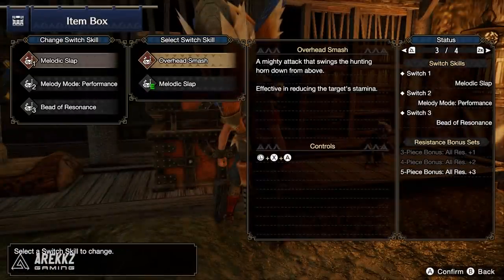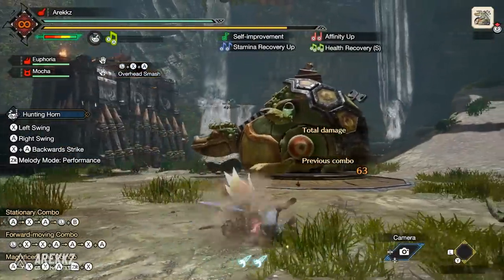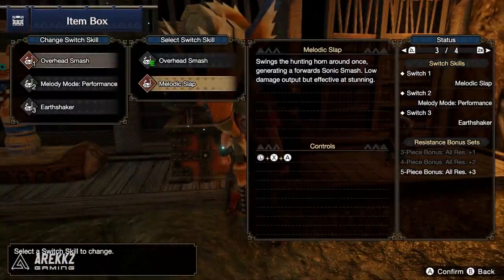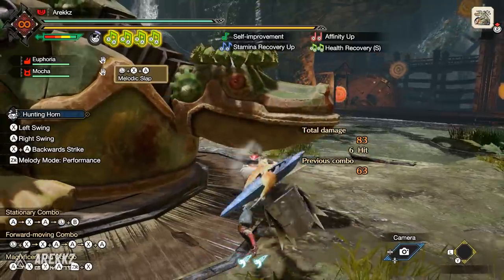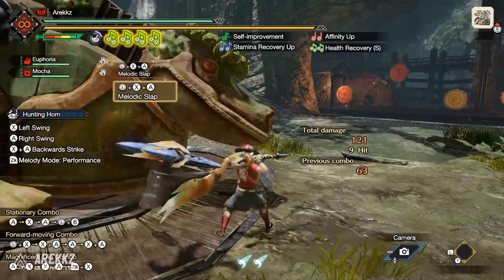For the Hunting Horn, in your first slot by default you have the Overhead Smash on forward X and A — one of your strong single-hit moves on your green note. However, you can swap that out for the Melodic Slap, which uses the same input. Instead, it's a wider sweeping attack that doesn't deal as much damage but has good KO potential. So if you want to stun monsters and lean more into a KO playstyle, this is useful.